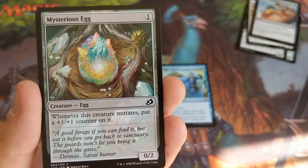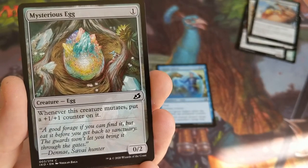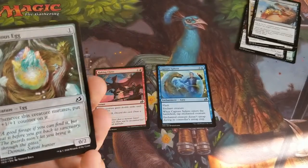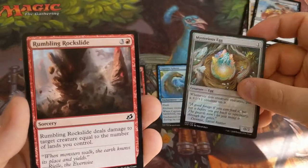Mysterious Egg — quite a nice building block with mutate creatures. But I don't think it's going to be groundbreaking, and again it's not as impactful as the other two cards. It's nice in a mutate deck though.